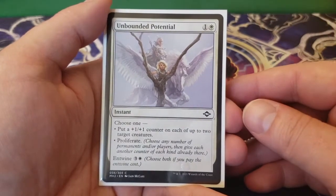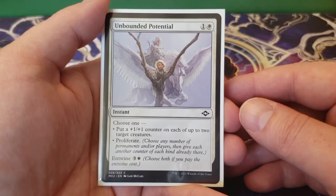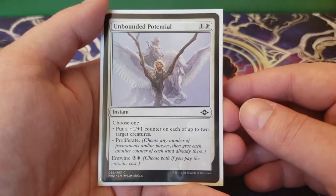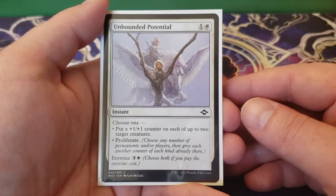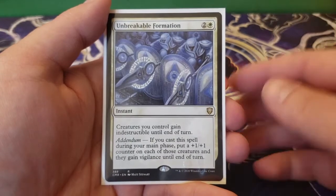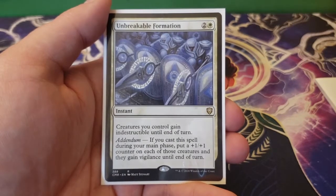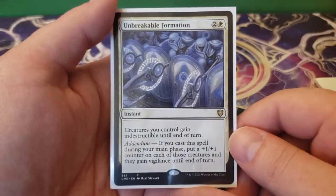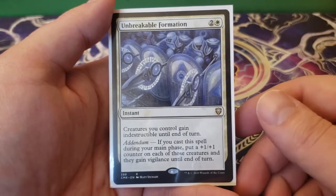Next we have Unbounded Potential — one and a white. Choose one: put a plus one, plus one counter on each of up to two target creatures, or proliferate. Either way, this is a phenomenal card in this deck. You can also entwine it for three and a white — so for four and two white, you get to put a plus one, plus one counter on each of up to two creatures and then proliferate. Super good card. And then finally, Unbreakable Formation — creatures you control gain indestructible until end of turn, with addendum. If you cast this spell during your main phase, you get to put a plus one, plus one counter on each of those creatures and they gain vigilance until end of turn. Super, super good no matter how you play it — as an instant you can save from a board wipe, or during main phase you get double the value.